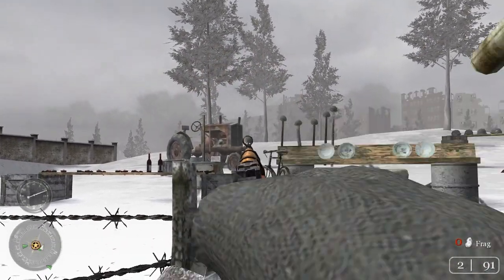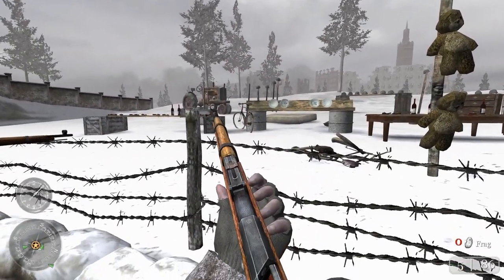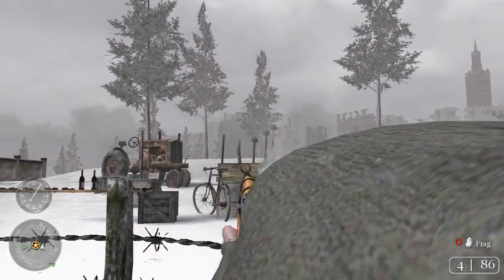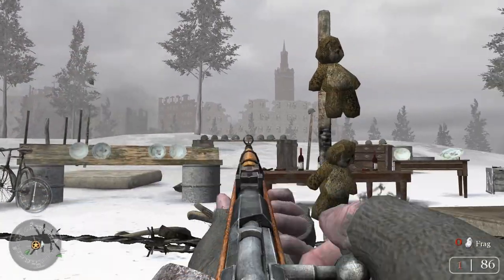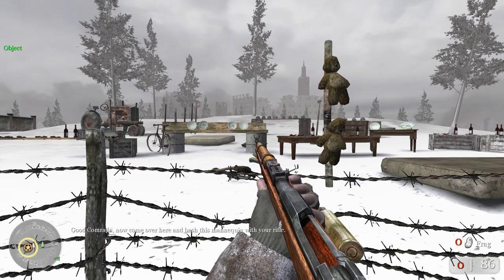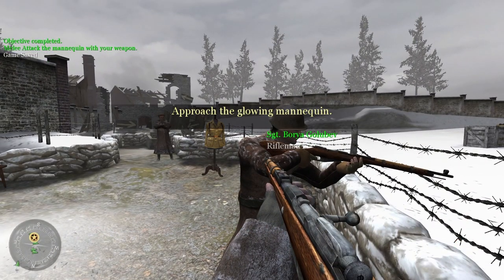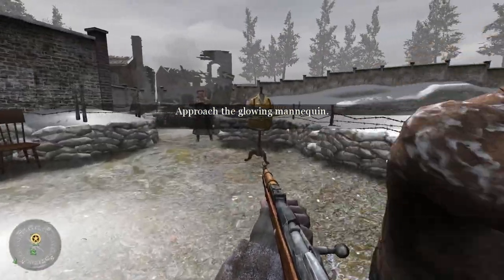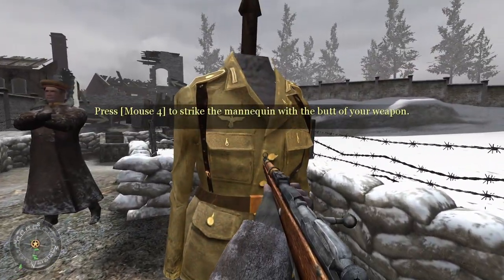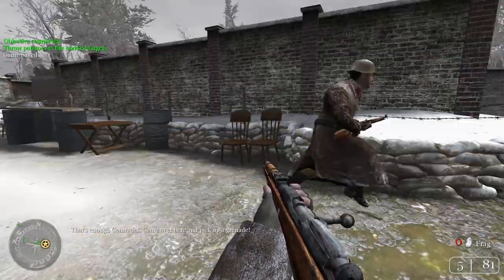I'm on mouse and keyboard — this is literally so freaking easy, except for the fact that I have to reload. I am the Shroud of shooting helmets. Good comrade — now come over here and bash this mannequin with your rifle. It's funny how he said 'good' after I missed the shot. Mouse four to strike the mannequin. That's enough comrade, come over here and pick up a grenade.